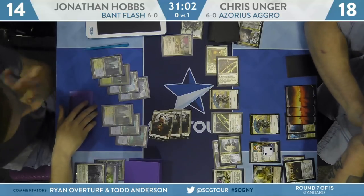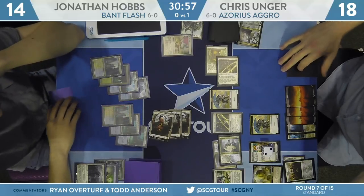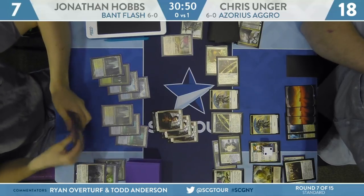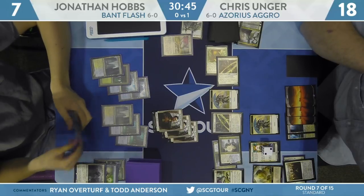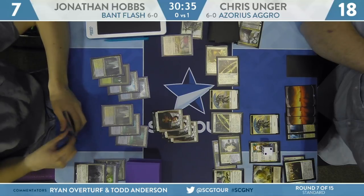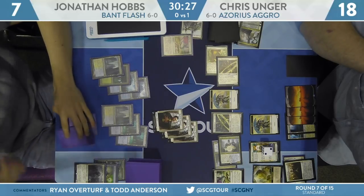You'd like to get those tappers off the battlefield before casting the Angel so you can eat something, though Hobbs is a mana shy of Deputy of Detention plus Angel. The longer you leave expensive cards in hand, the harder it becomes to double spell down the line. But the upside is buying a full extra turn — a pretty good reason to wait when the Angel is just going to get tapped down by Law Rune Enforcer anyway. Hobbs takes no action, takes the hit down to seven, and goes back his way.